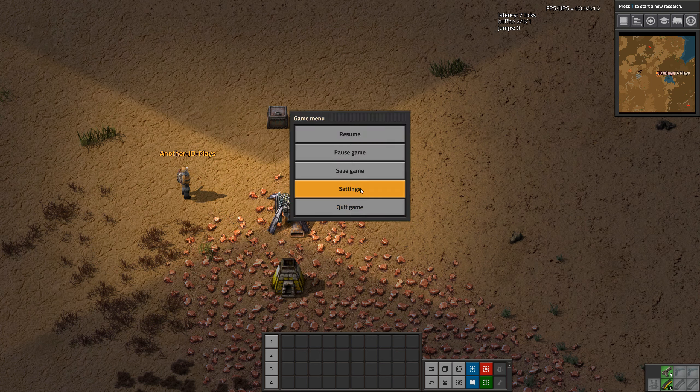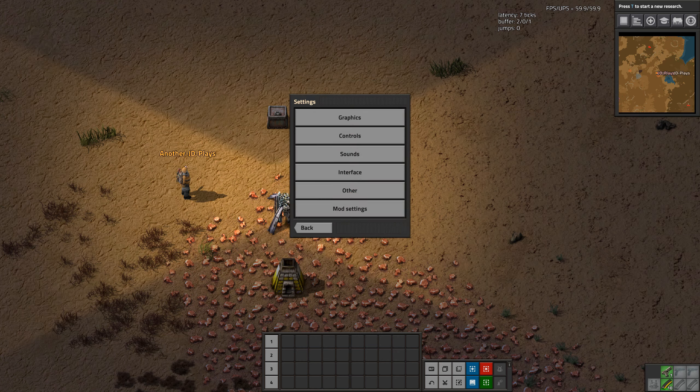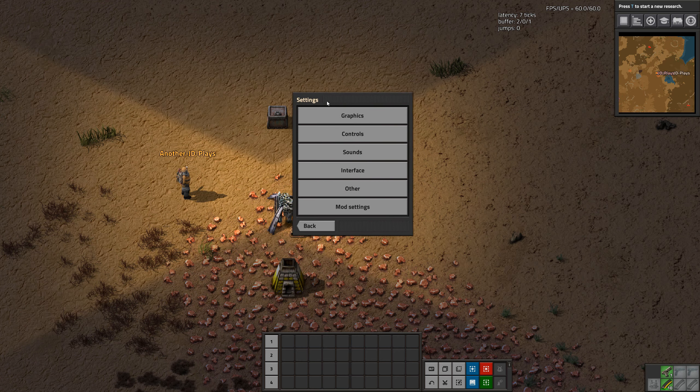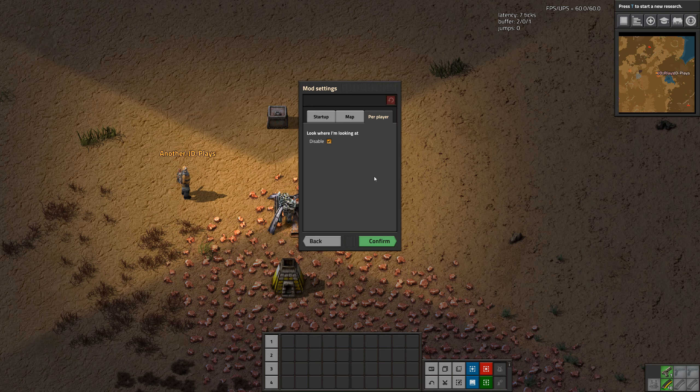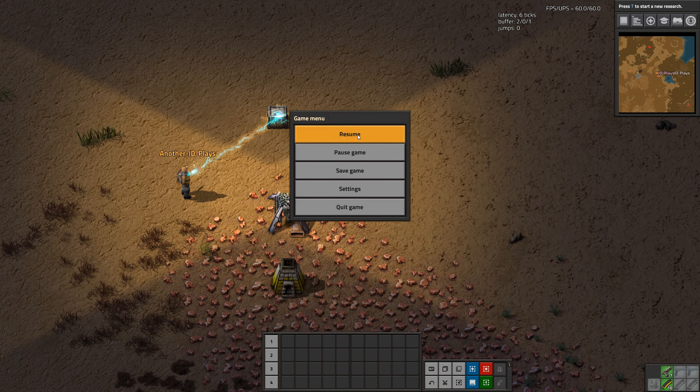There is a mod option — mod settings — so we can turn it off, which should mean that when he opens a chest now we can't see it. If I turn it back on and click confirm again, we can now see how it works.